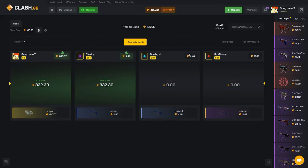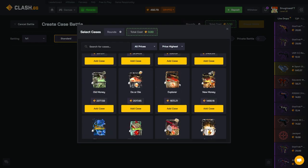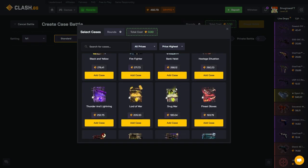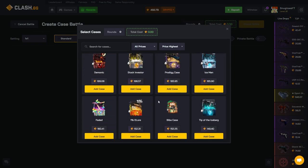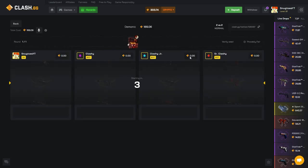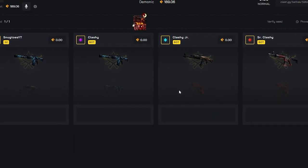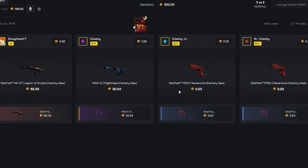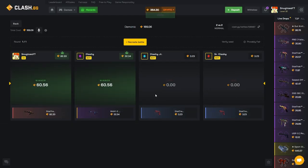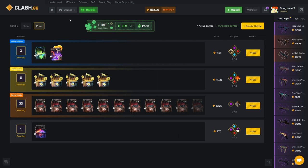Still in the game, still juicing, still going! Getting some nice pulls — that's what we like to see. I don't think I've done the Demonic case yet, let's try this one out as well. Give me the Howl for 4,000 coins and I'm gonna freak out. Okay, that's not amazing but it's at least a little something back.